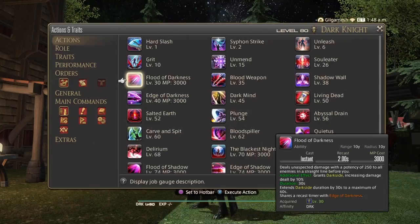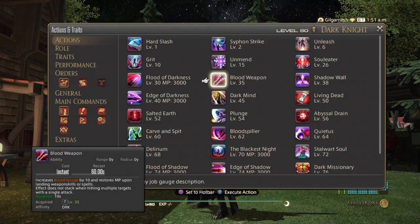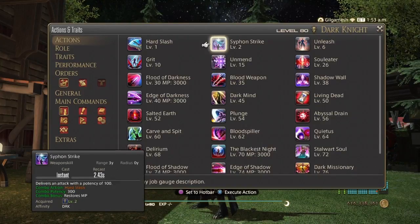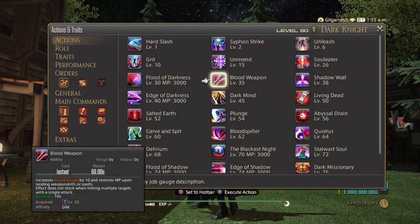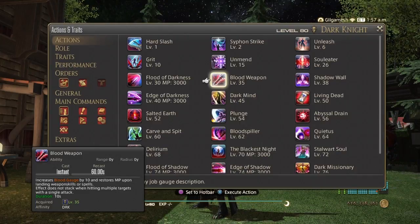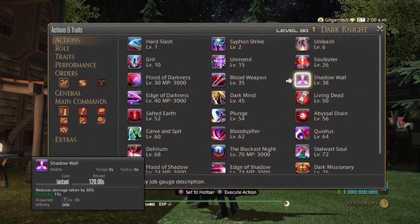Blood Weapon will grant you 10 blood gauge for every attack that you land and restores MP upon landing those weapon skills or spells — since some of these are categorized as spells for some reason. The effect does not stack when hitting multiple targets with a single attack, and it lasts for 10 seconds. A lot of these have a recast timer of 60 seconds. Your first defensive cooldown is Shadow Wall, which reduces damage by 30% for 15 seconds.